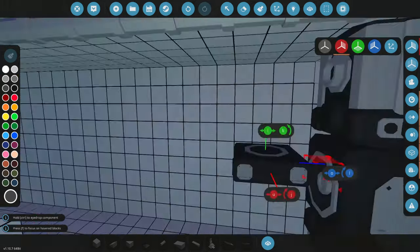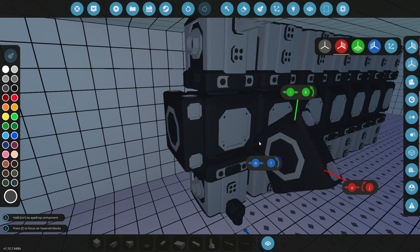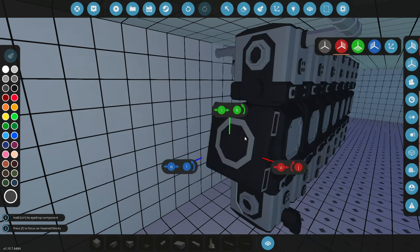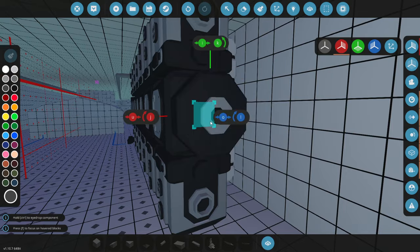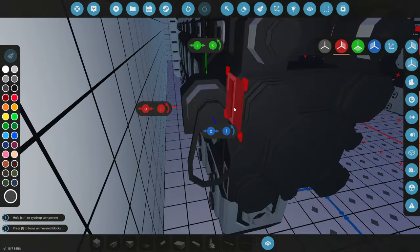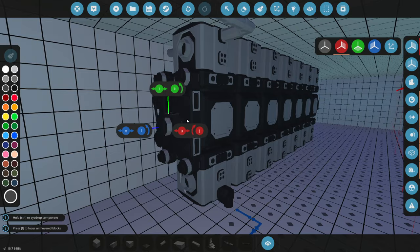We're obviously going to need one of these. So we could shove that onto there. We're then going to have a clutch on this side — a 3x3 clutch — shove that on there. Then we need to work it all out. We're going to need quite a lot of starters on this, not going to lie. So let's go and have one there, one there, and we'll do two on the bottom as well. We're not going to do any coolant pumps or anything like that on this thing.